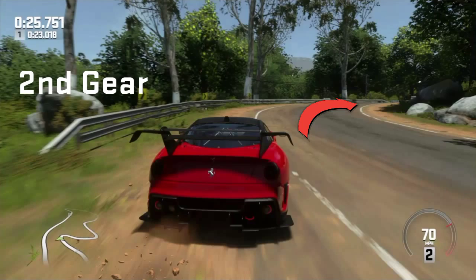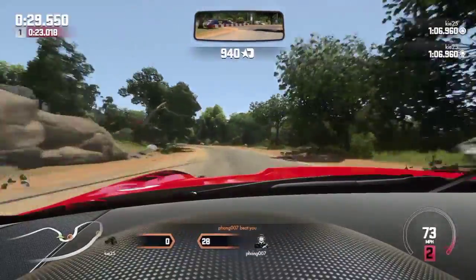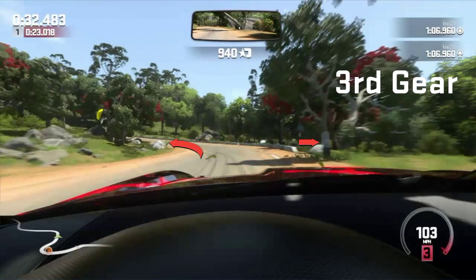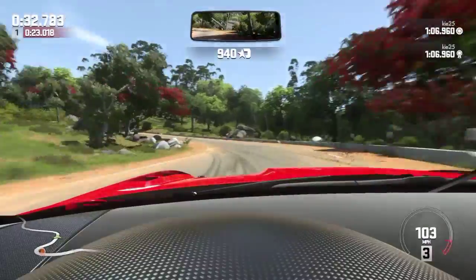We get hard on the power, keeping it in second gear — not going to third. Flat out in second, let it hit the limiter, then back into third, then fourth. We line it up for the next bend using that little sign on the tree as our turning-in point, keeping it in third gear all the way around.